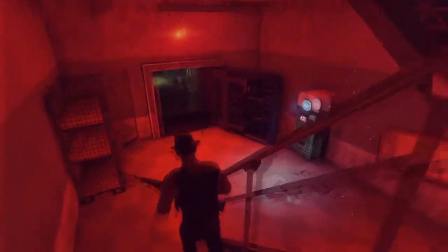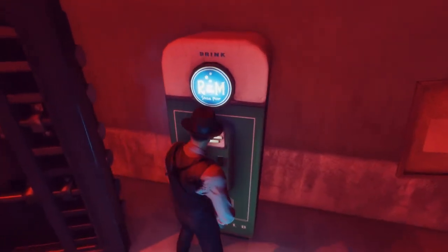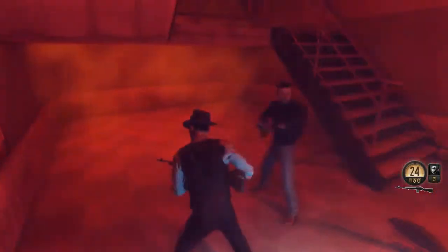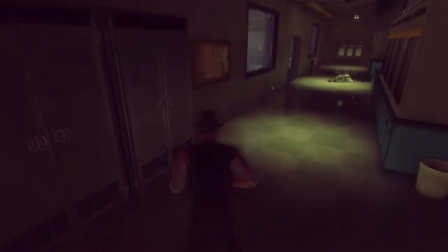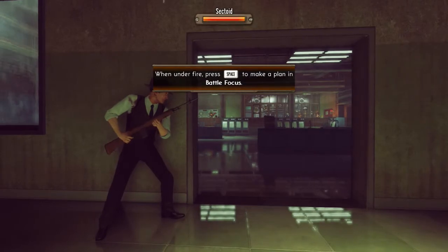Alright, we can do that. Let's go ahead and sprint because I'm getting impatient. Let's go! Alright, what is this? R&M Sodapop. Can we do anything with this? No? Okay. Is there anything down here? Not really. Alright guys — oh, dead body. Hello. Let's go ahead and get up on cover here. More of those little greys.